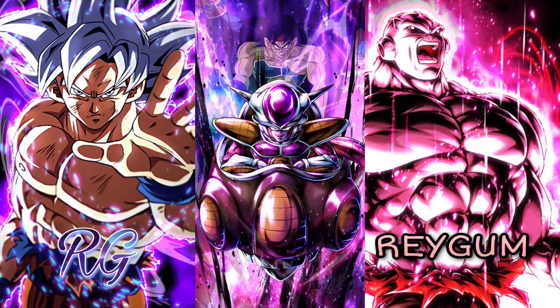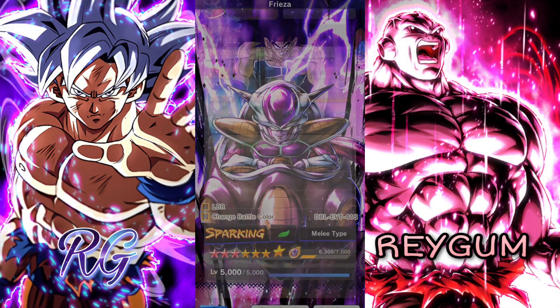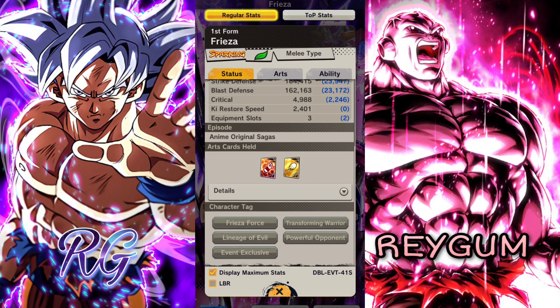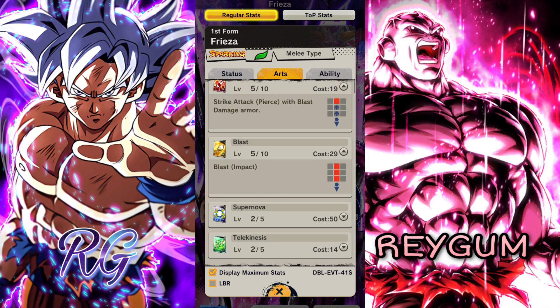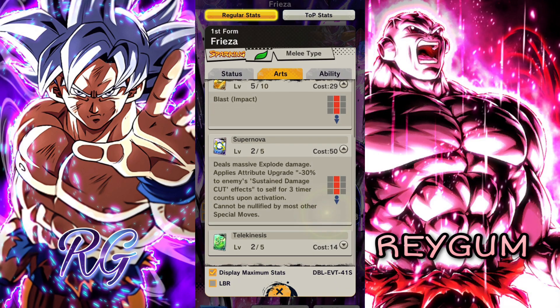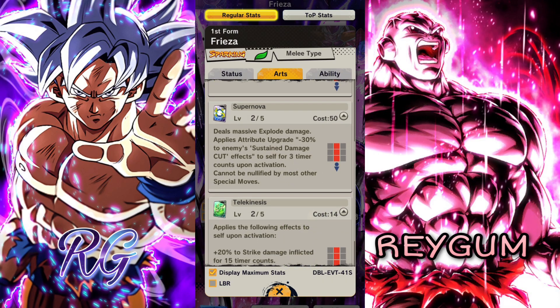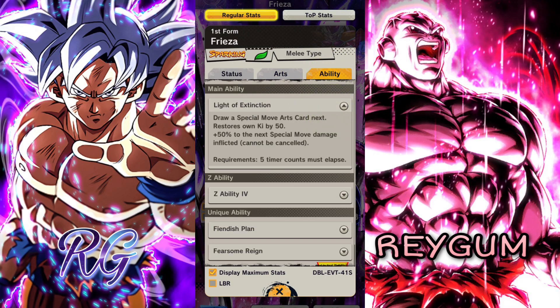That's it for today's video — hope you guys enjoyed. Overall this Freezer is not bad. If you don't have a green for your LOE he will be good, he's decent and can do some work. His green card is a really good one — I think he's all right, he was doing respectable damage in this video. Don't forget to leave a like and subscribe, take care of yourself, drink water, and breathe air. Bye, see ya!